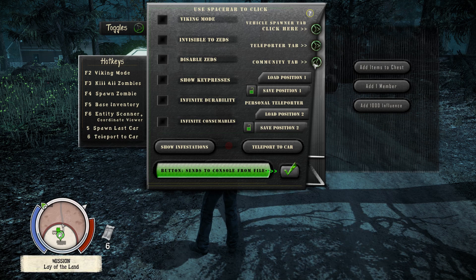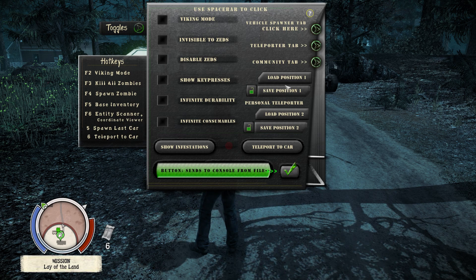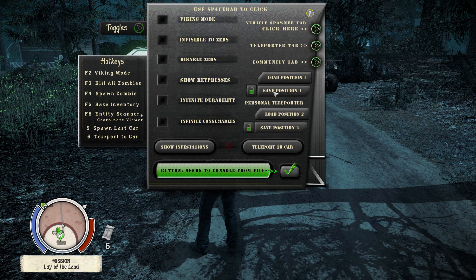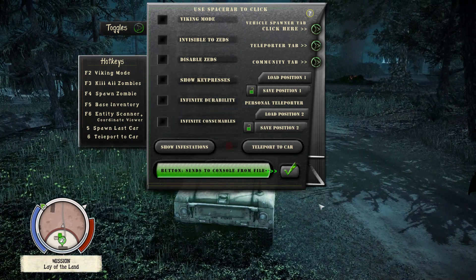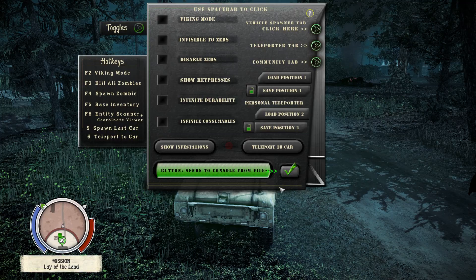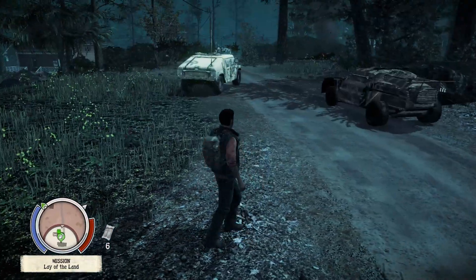Different saves acts as your personal teleporter — these are your different save positions. You can save your position, and if you're in an area where you don't want to be, you can load it and teleport back. Teleport to cart will go to your last spawned vehicle, and you can spawn the last vehicle and teleport to it using six and five on your keyboard.